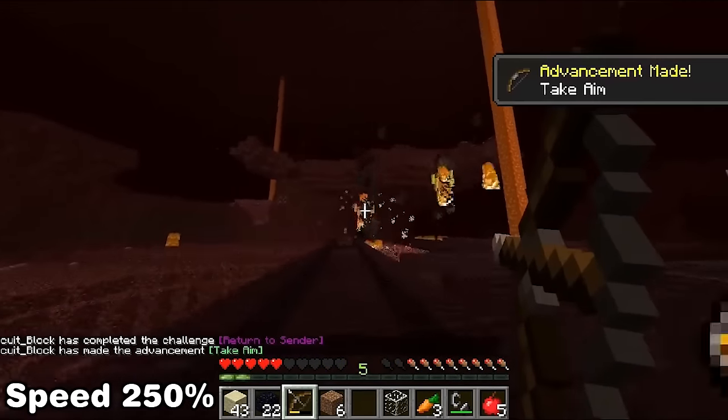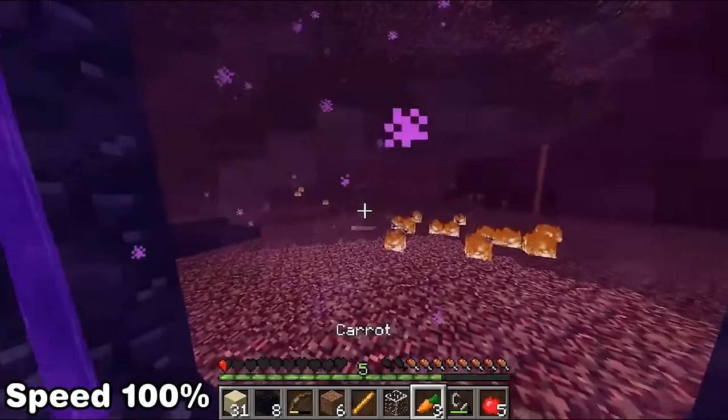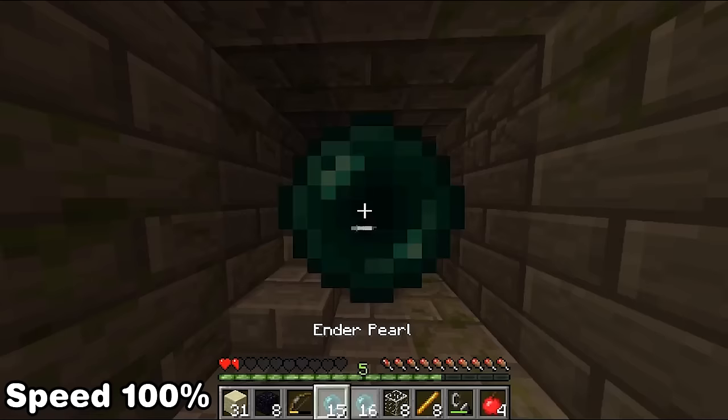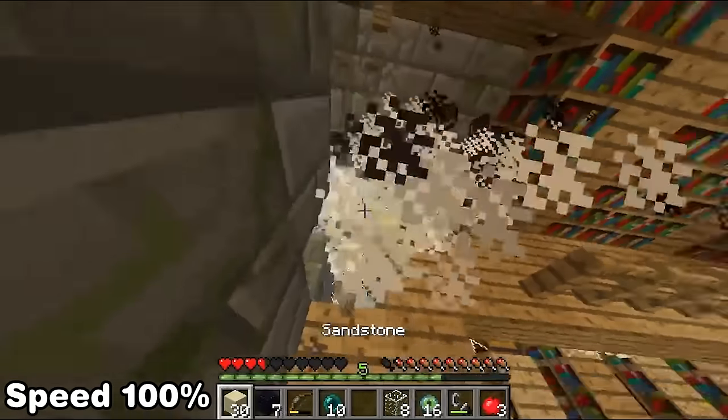In the nether we need to kill one blaze and one ghast and then we're out. We build an additional portal and this spot allows us to spawn inside the stronghold. This just allows us to dupe a bunch of pearls, blaze rods, and glass. Now we need a crafting table, so we head to the library and have a creeper blow up the shelf we're standing on so we can get planks.